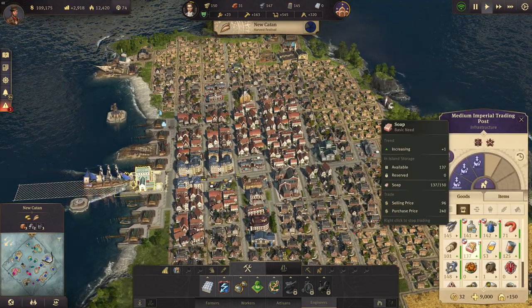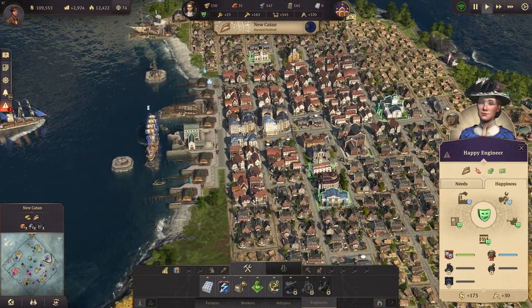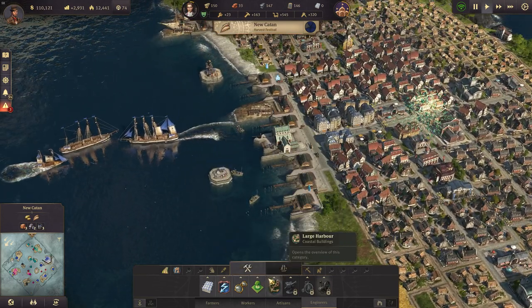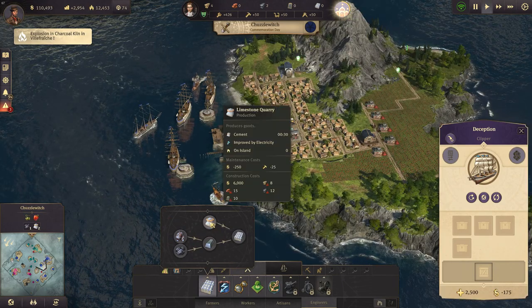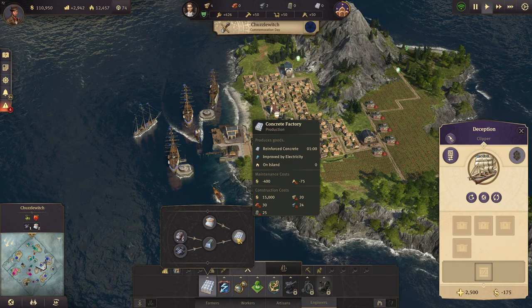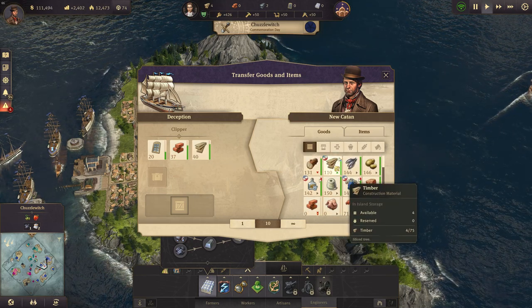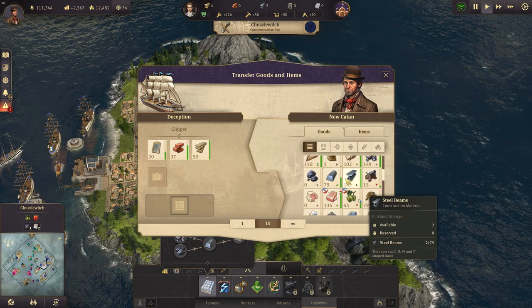Let's have a look at the goods real quick. It didn't affect our consumption goods too much — that is good to see. Spectacles and coffee is also going to be a thing here. We do have the large harbor now and we need to start producing concrete. Let's get one of our clippers. I need 30 bricks for that — quite a lot. The clipper should do that. We need like 10 tons of windows — so 20 tons of windows, 30 tons of bricks, let's say 50 tons of timber. And we also need some steel — yeah, 12 steel beams, so 24 of them, let's say 30.